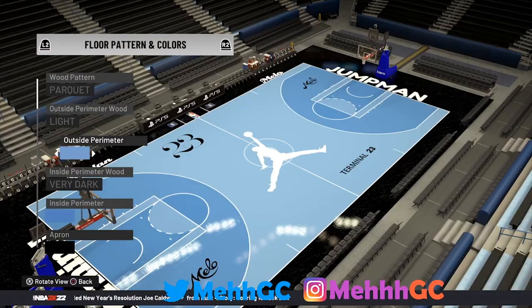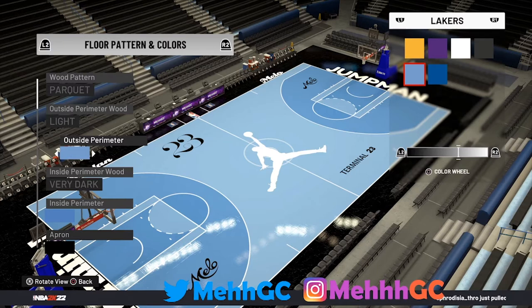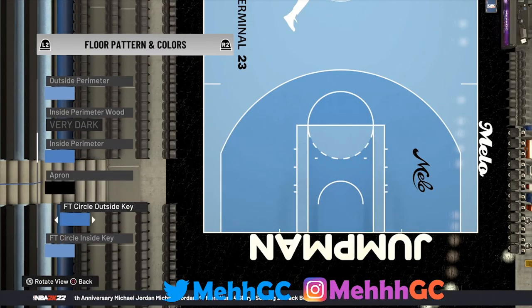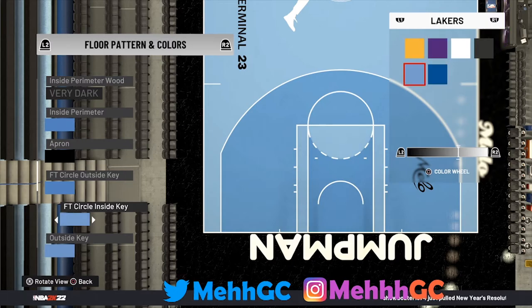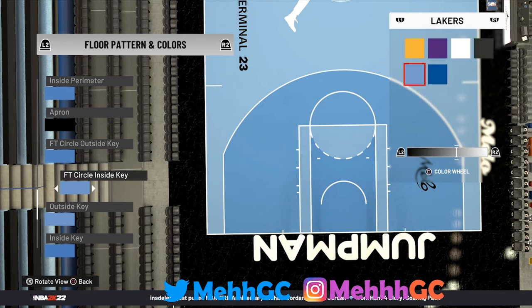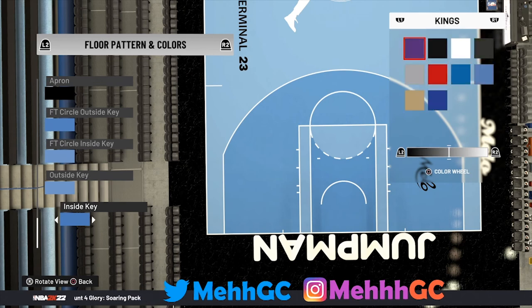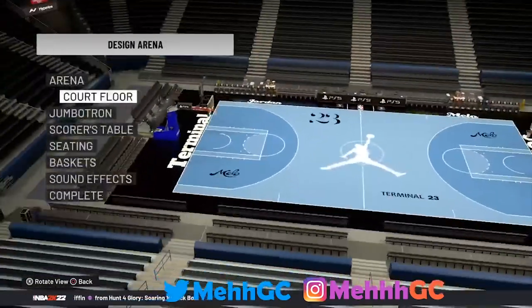For the outside perimeter, pick the light blue — the baby blue from the Lakers color. For the inside perimeter, same thing but move it four steps to the left. Free throw circle outside key is also four to the left using the Lakers color. The inside key is even lighter — about six to the left. Free throw circle inside key is the same as the outside perimeter light blue. Outside key: pick the Lakers color, move one to the left. Inside key is four to the left, same as the inside perimeter.